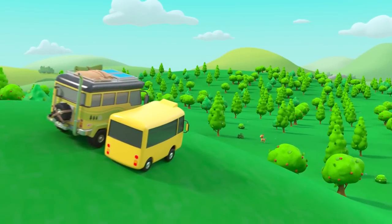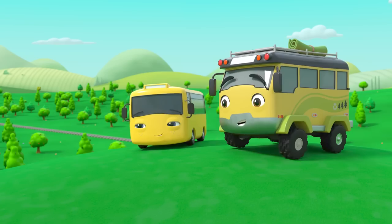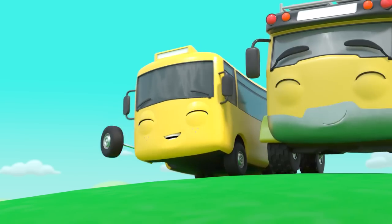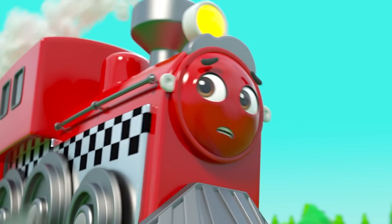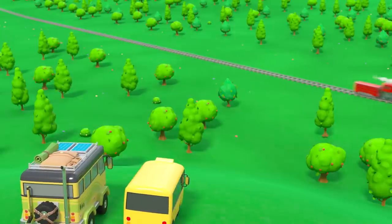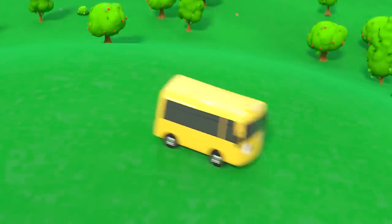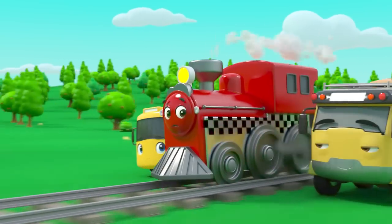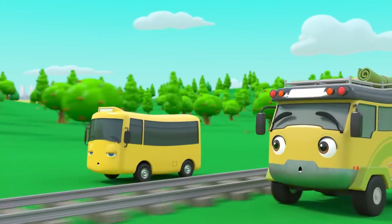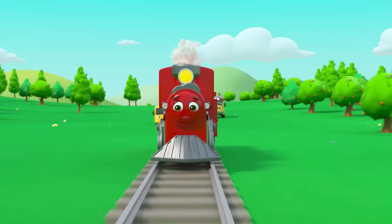Daddy Bus and Buster are driving across the hills. It's a baby deer — what's it running from? It's Traxon the train! Oh no — what's wrong? Traxon can't stop! Quick — Buster and Daddy Bus to the rescue! Oh no, he's speeding up! Daddy Bus is calling Otis the police car — this is an emergency!